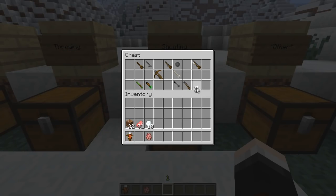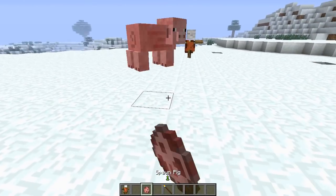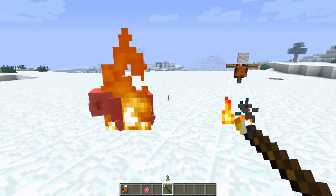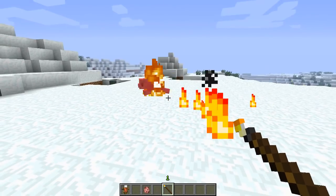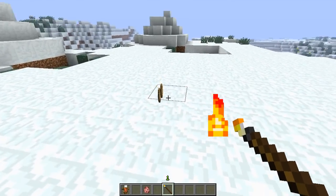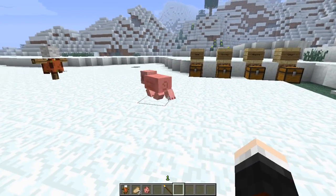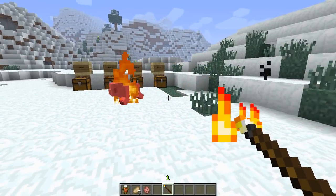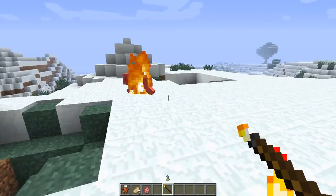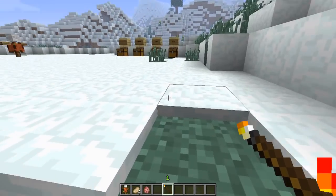Next up is the fire rod, which is a single-use weapon. You craft it with a torch and two sticks. It sets whatever you hit on fire instantly, making it a great way to get instantly cooked pork chops from pigs. In survival mode it gets used up immediately, but it's a cheap and effective weapon for setting enemies on fire to deal extra damage or to cook meat on the spot.